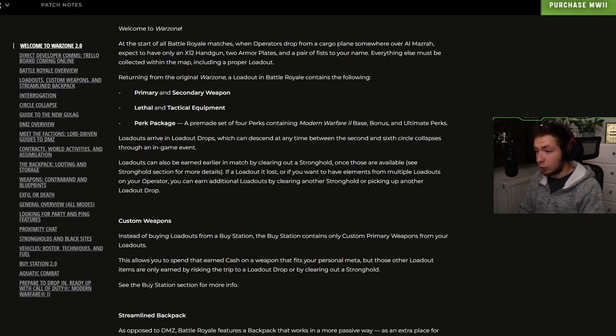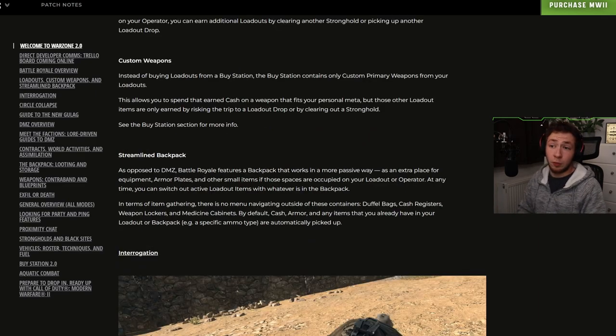If a loadout is lost, or you want elements from multiple loadouts, you can earn additional loadouts by clearing another stronghold or picking up another loadout drop. Instead of buying loadouts from a buy station like in Warzone 1, the buy station now contains only custom primary weapons from your loadout. This allows you to spend earned cash on a weapon that fits your personal meta, while other loadout items are only earned by risking the trip to a loadout drop or clearing a stronghold. If you're really into sniping and have your sniper build, you'll still be able to buy that from the buy station.